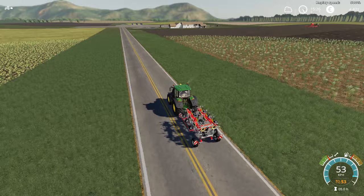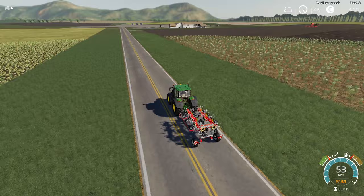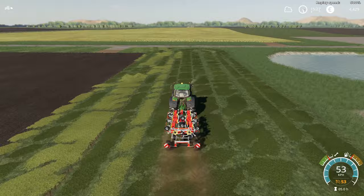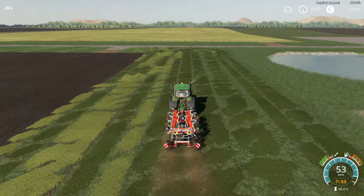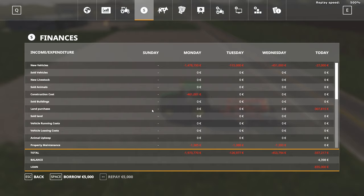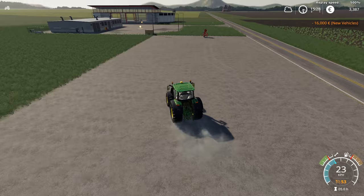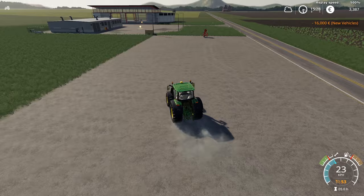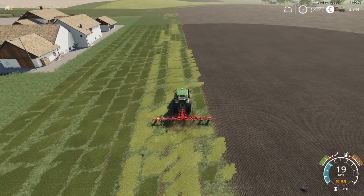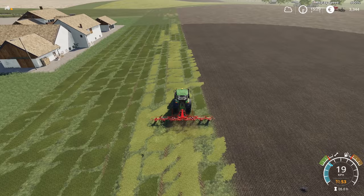I thought since it's larger we'd need fewer passes, and this is the surprise I had. It looks like we have the same problems we had in FS17 — as you can see, not all the grass is dried out in one pass. I don't know what the problem or glitch is. So I decided to go and buy the medium size tedder — the one that is about 8.7 meters — and try it out.